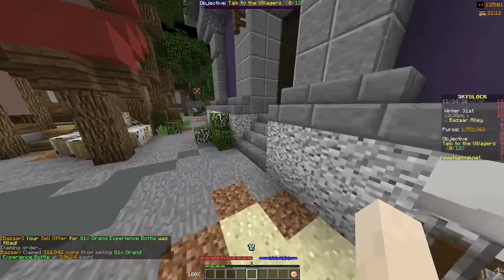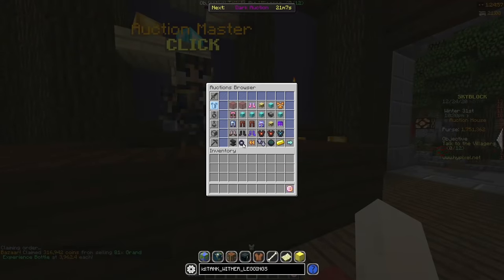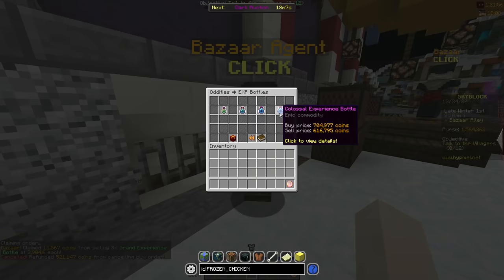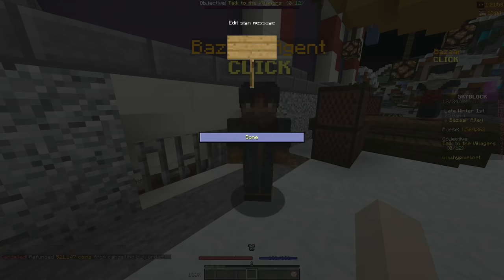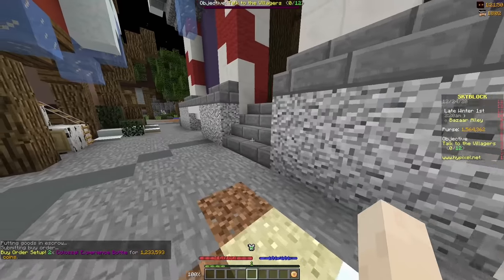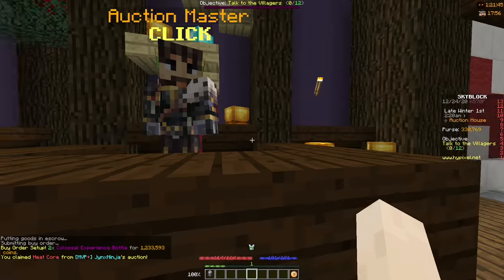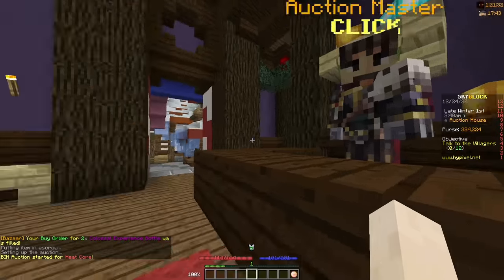But just bazaar flipping isn't the way I do things — we had to get started on some AH flipping. So I put a bid on a heat core for 240k. While checking back on my bazaar flips I noticed the colossal XP bottles had 100k margins, so I decided to try flipping those too. I managed to buy the heat core for 530k, which is a bit under market value, so I put it up for 650k.